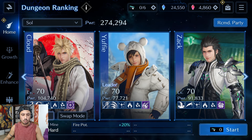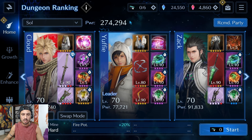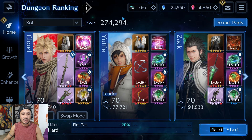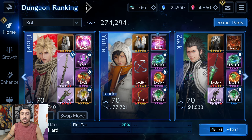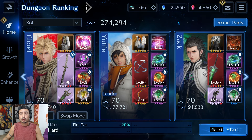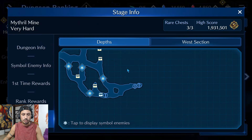This is going to be with a 60 score boost and I am going to be doing this with a full DPS team, not focusing on healing at all. I am going to be running a team at 274,000 power with a physical fire DPS Cloud, Yuffie who is acting as primarily a buffer/imperiler, and a very strong magic fire DPS Zack.